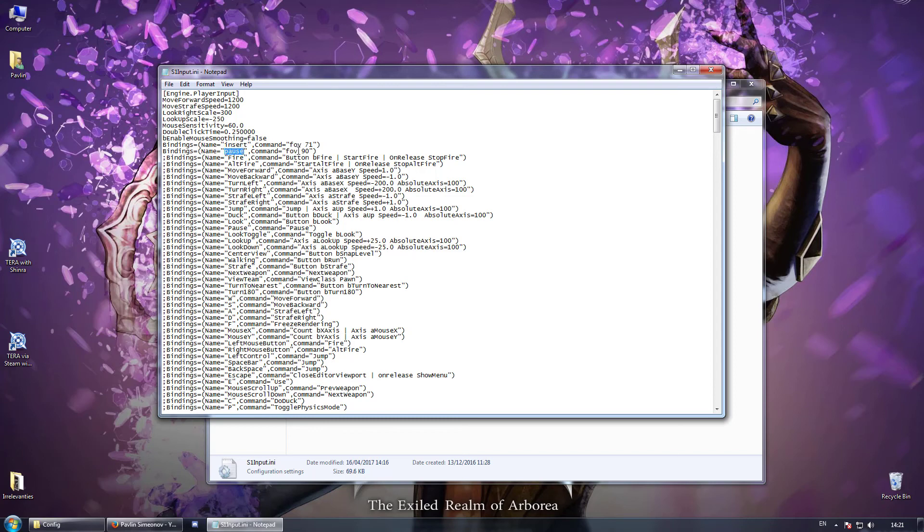In case you're wondering why there are two different values: 71 represents the default field of view and 90 is more or less the optimal value. You could set 100 or even more, but the characters and item names become too small for my liking.